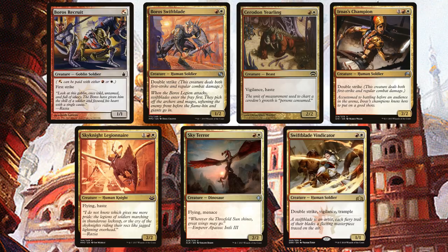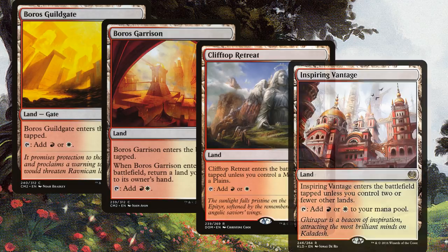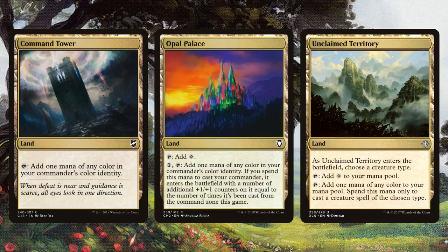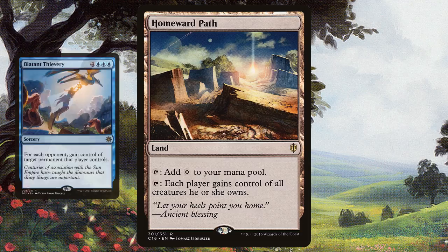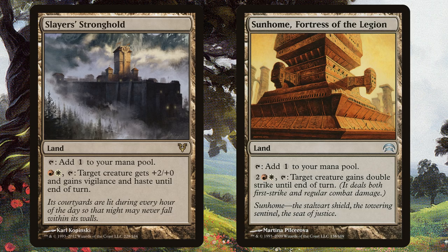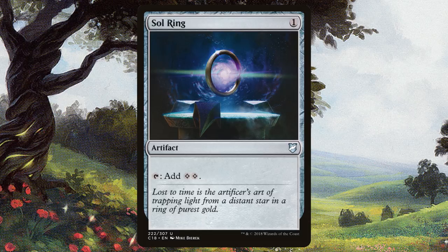Our land base is pretty simple since we are only two colors. We have the obvious includes like Boros Guildgate, Boros Garrison, Clifftop Retreat, and Inspiring Vantage as our dual lands. Command Tower, Opal Palace, and Unclaimed Territory for color fixing — Opal Palace also gives Tajic counters the more times we've cast him. We're also running Boros Garrison and Battlefield Forge, Mistveil Plains to bring creatures back from the graveyard, Homeward Path in case our opponents play cards like Blatant Thievery or Act of Treason, Slayer's Stronghold and Sunhome Fortress of the Legion to give any creature Vigilance and Haste or Double Strike respectively, Kairu, Vivid Crag and Vivid Meadow to give you either color you might be missing, Evolving Wilds in case you just haven't gotten a basic you need, and of course a Sol Ring — because what commander deck isn't complete without one? Top it off with 12 Plains and 9 Mountains and there you have it.